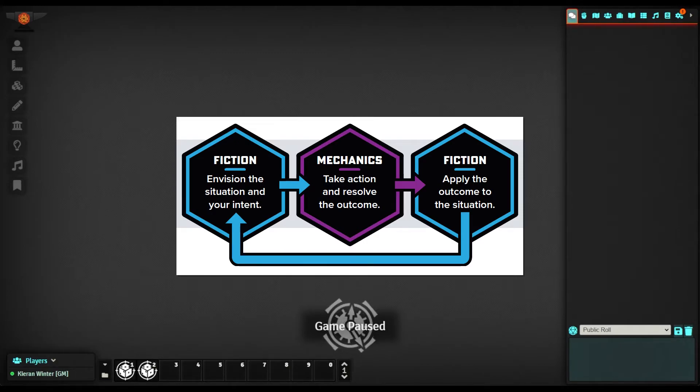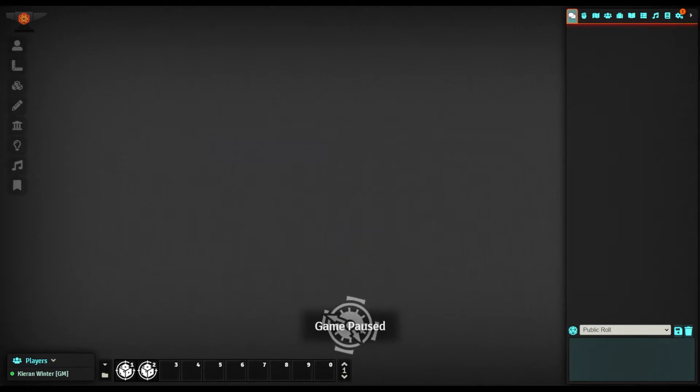There are five main stats for your character: Edge, Heart, Iron, Shadow, and Wits. These generally equate to things like dexterity, charisma, physical prowess and strength, stealthiness or deception, and intelligence and wisdom.